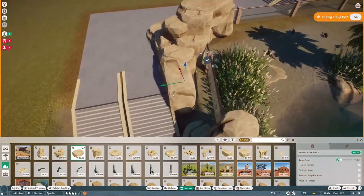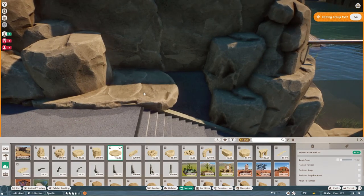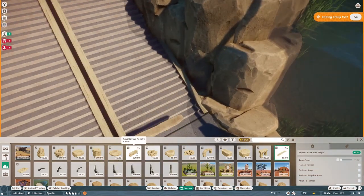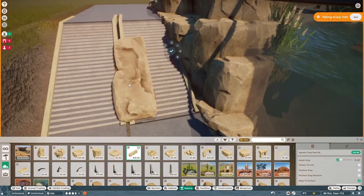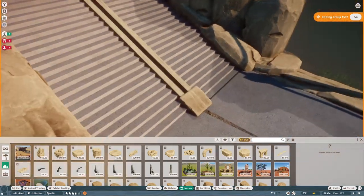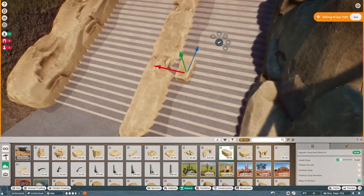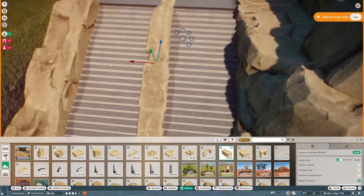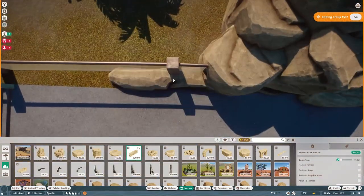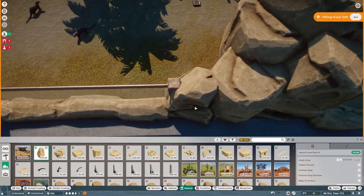About the end of the second half of the stream we started building out this otter habitat, and I thought I would finish it up for you guys here on YouTube so you get a first look at the otter habitat and building in Aurora Zoo. I'm using the new faux rocks — I mentioned them in the last episode — they're my new favorite scenery piece and I am going to spam the hell out of them because they're really, really good.